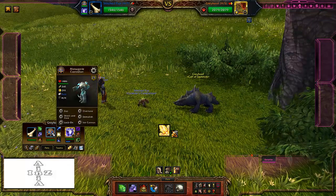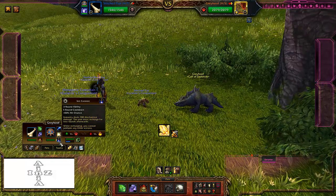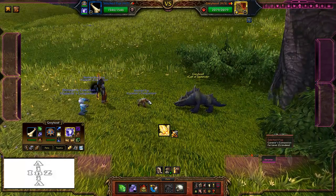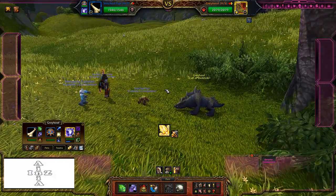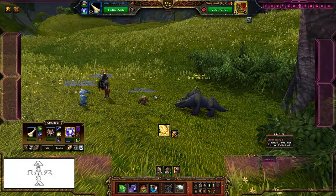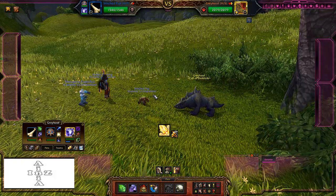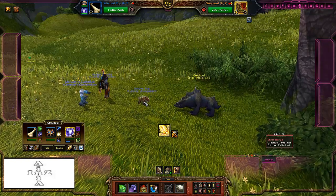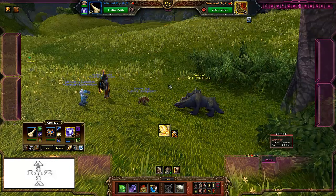Stitched Pup has Howl, and the Menagerie Custodian has Zap, Shock and Awe, and Ion Cannon — although you won't be using Zap, it's still there because you have to have something in the first slot. We are going to fight this guy using what's called an Ion Cannon burn, which is very similar to the spider burn and any other burns that use Howl from the Stitched Pup or from the Arctic Fox.